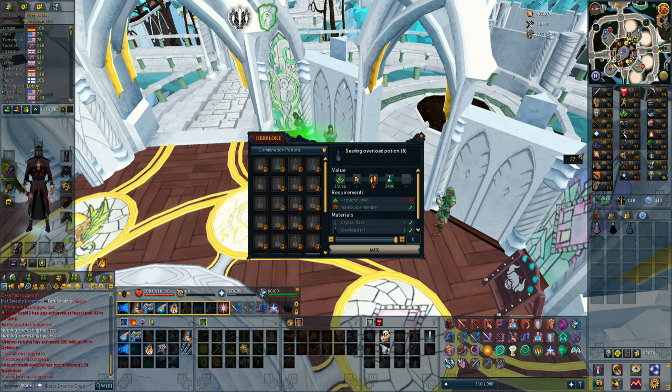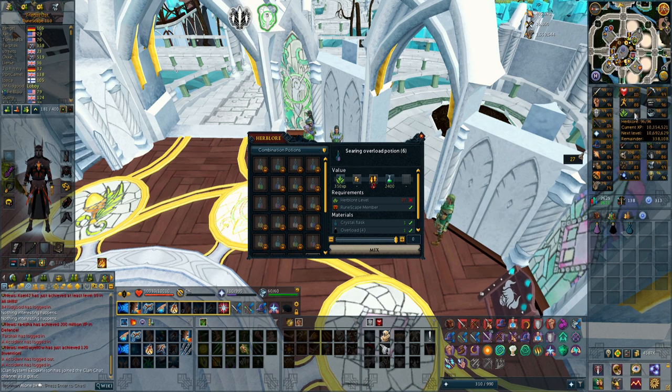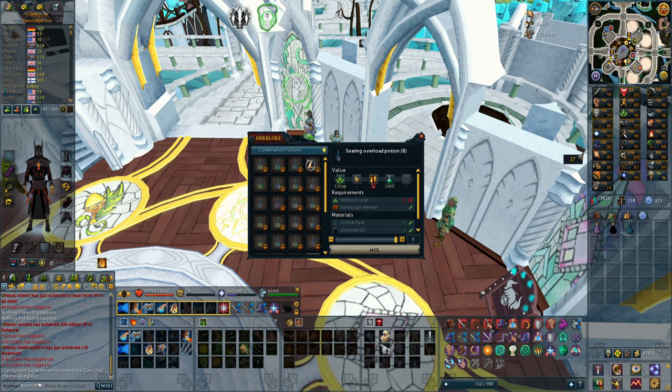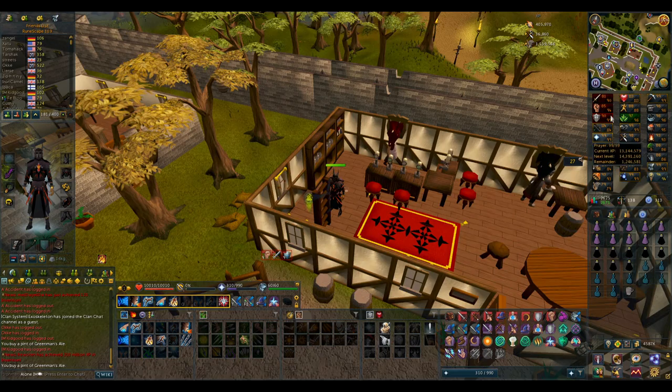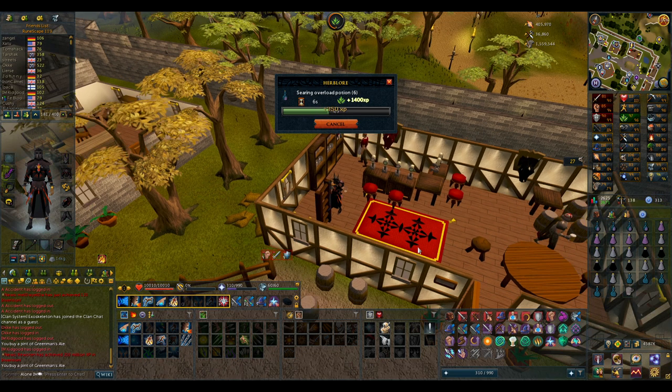I've been running out of overloads and that's why I haven't really done a lot of PvMing. But I did buy the searing overload recipe and I only need to boost one Herblore level, which is very easy with a green man's ale that I can just buy at a bartender. I can turn an overload 4-dose into a 6-dose with this, because I have so many super antifire potions in the bank - like 200 or 300. I don't really use them for anything except killing dragons, but if I can use one super antifire to get two more overload doses for free, I can just use this as a normal overload and not really care about the super antifire effect. So I got the Herblore boost and this is what it looks like - turning four-dose into six-dose overloads, which is going to save me some potions.